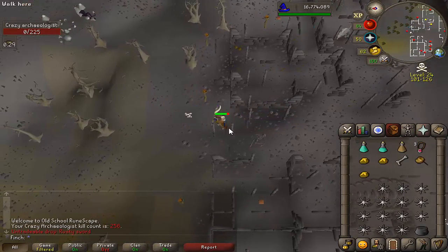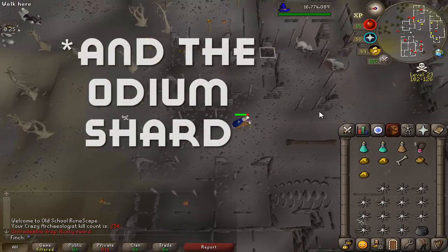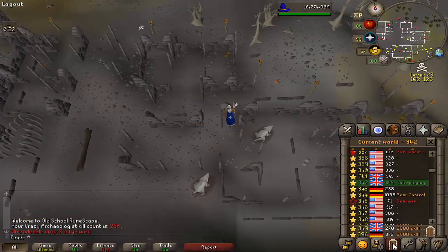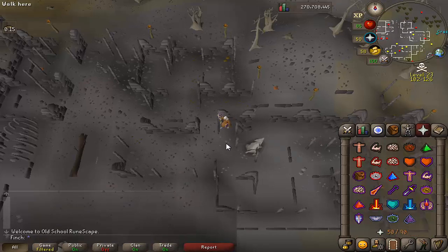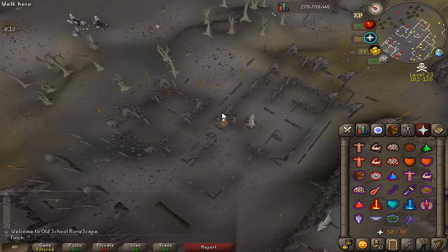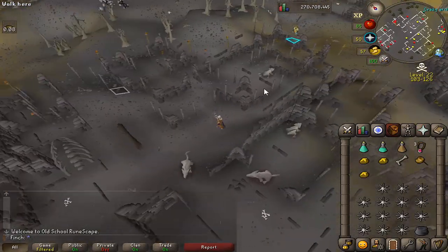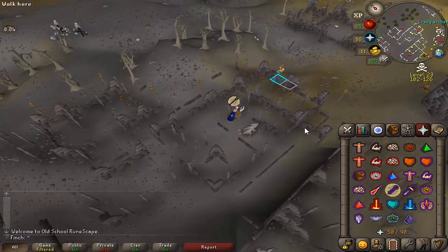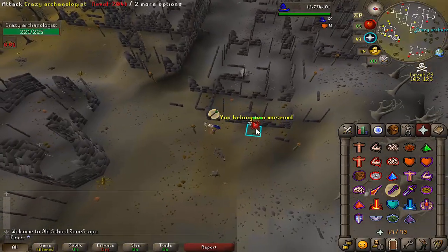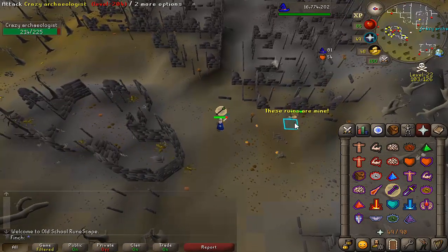This is kill 256, which is the drop rate for the Malediction Shard. I'm not going to complain too much because the kills here are ridiculously quick, and if I'm going to go dry anywhere, I'd prefer it to be this one rather than Scorpia or the Chaos Fanatic. The only downside is that using the Trident does mean it's depleting my Death Runes rather quickly, but it's not too much hassle to go and buy those. I've got a decent cash stack, so that's the only minor downside to this boss.